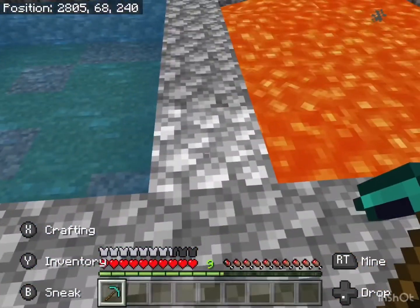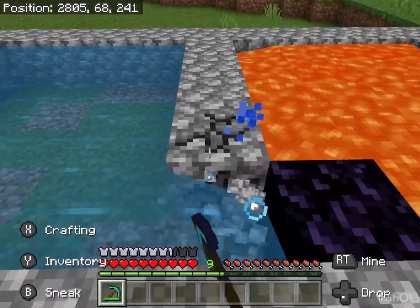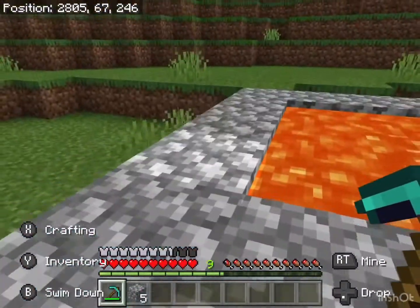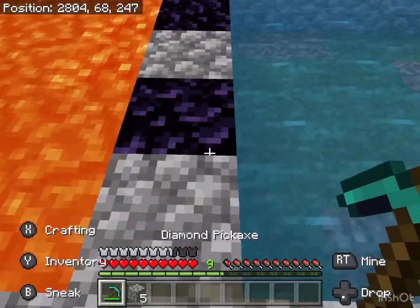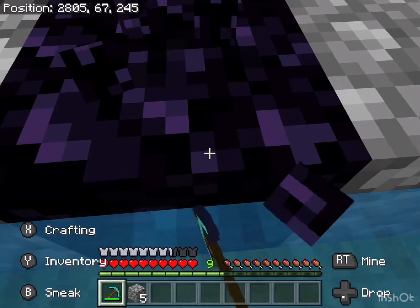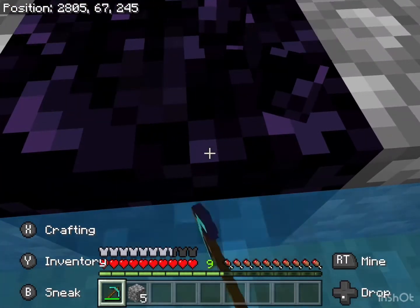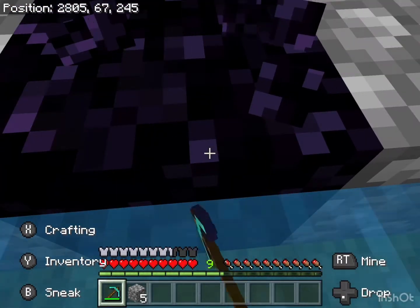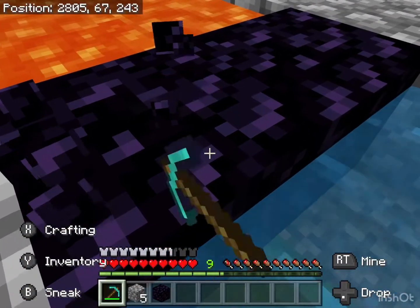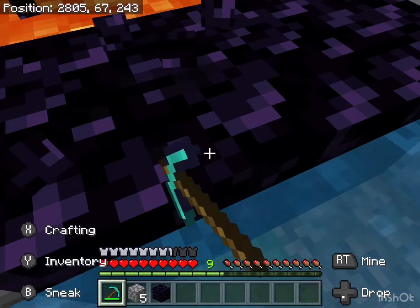So what you're going to want to do is just break this. Sometimes you will get the right outcome and get obsidian, but not all the time — sometimes you get cobblestone. So yeah, it's 50/50. And then we're going to collect obsidian.